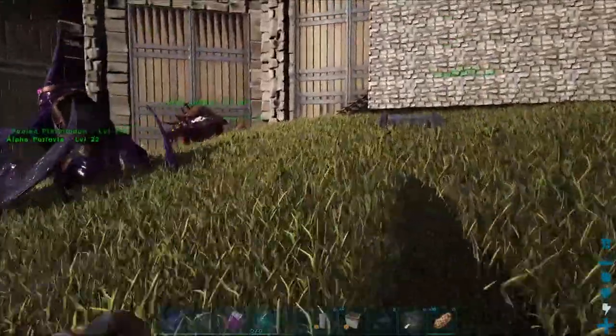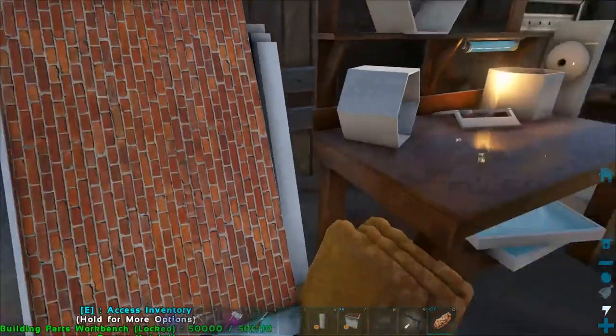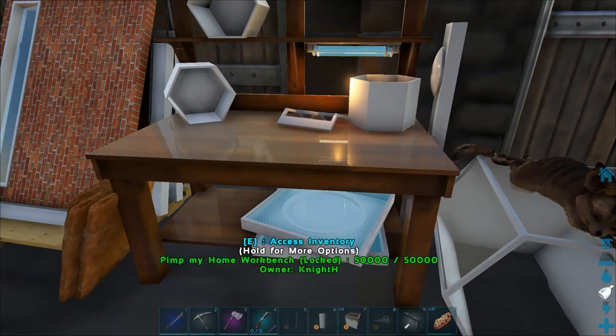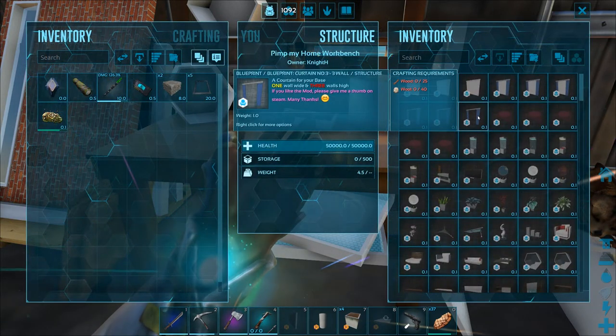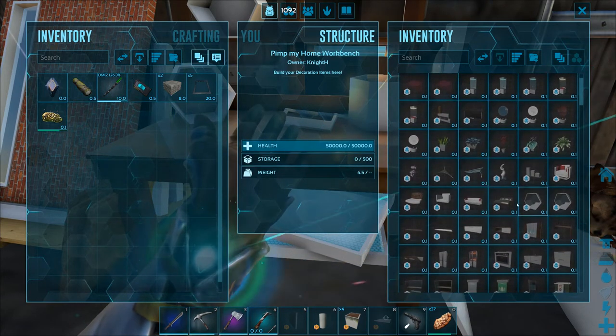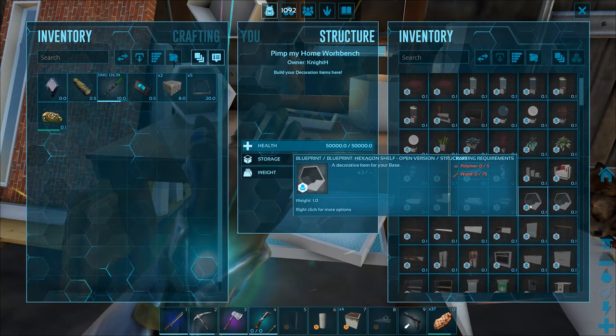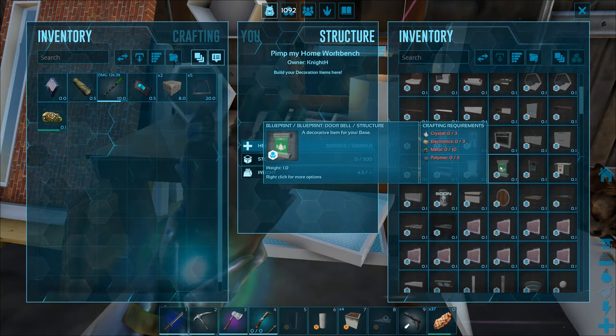If you notice, this Pimp My Home mod has a Pimp My Home workbench. You can put up all kinds of different curtains, and look — a big screen TV! How awesome is that? You can build cool stuff that actually makes it look functional.